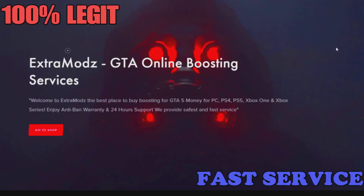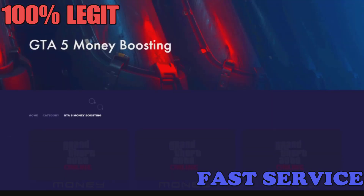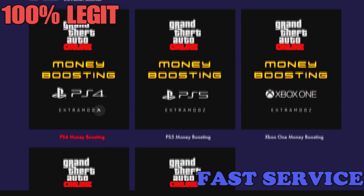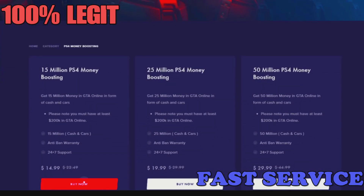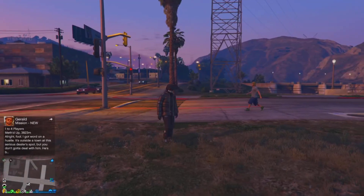Before we get into the video, check out extramods.com — they have GTA services such as modded accounts, money boosting, level boosting, and you can get a five percent discount if you use code SAVAGE when you check out. The link will be in the description below.